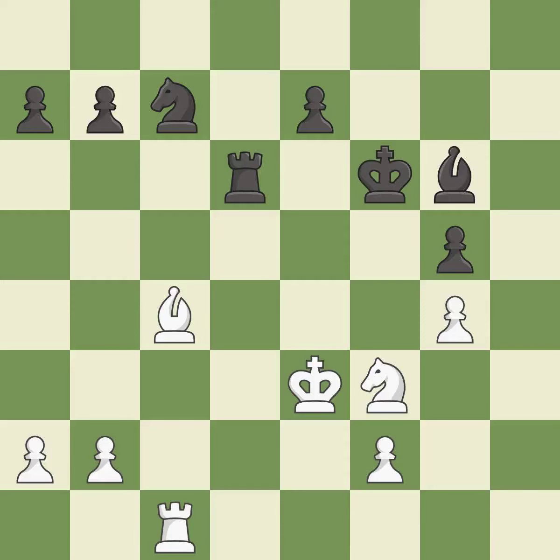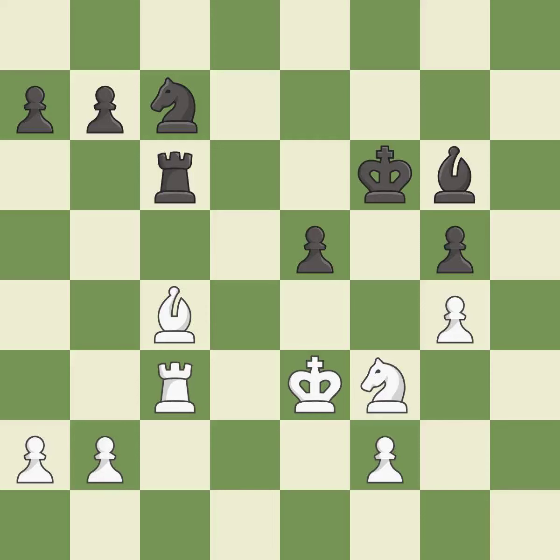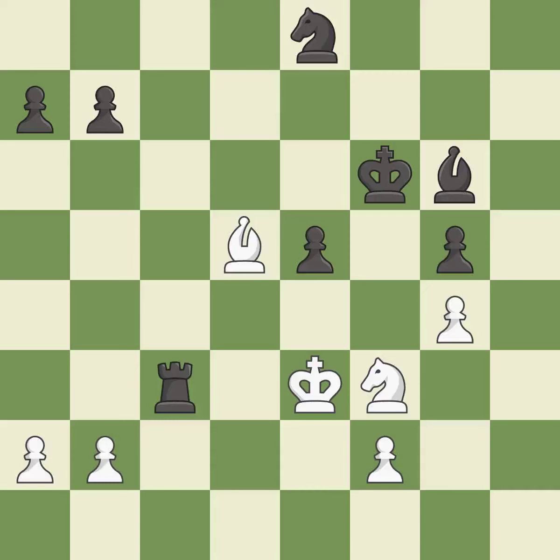This overlooks an opportunity to threaten winning a knight — it is an inaccuracy. This ignores a better way to move a knight to safety — it is an inaccuracy. This threatens to add pressure on a pinned bishop. This stops the opponent from being able to add pressure on a pinned bishop. This reveals an attack on a rook. After all captures, this is an equal trade. Takes back. This is the start of the endgame and white is equal.